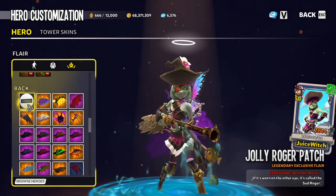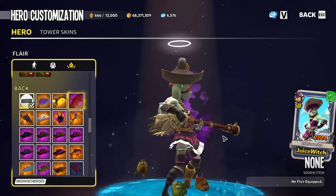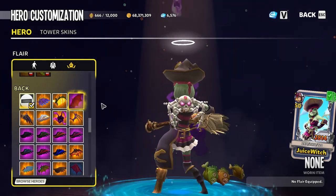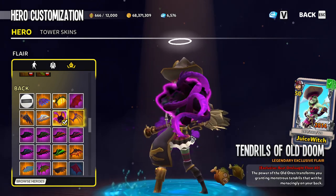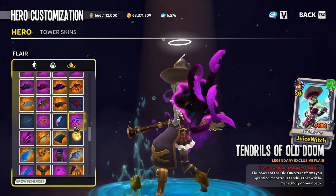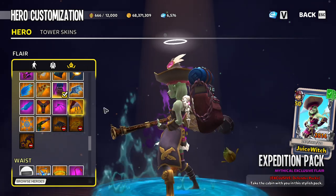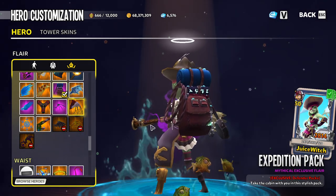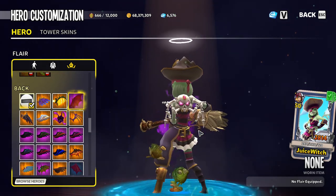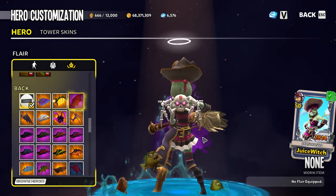I had real mixed emotions on wings, and the reason being is you've got this lovely little wing feature — these bone wings on the back already — and I didn't really want to cover those up. However, I do feel like a couple of different wings look pretty good. You can go with the Tentrals of Old Doom, though that really covers them up. You can also go with the Sky Guard, which is going to be a good fit. The backpack is always nice too. But if you don't want wings at all, there is that lovely feature with these skeletal wings that are just built into the skin itself.